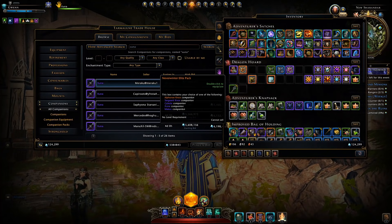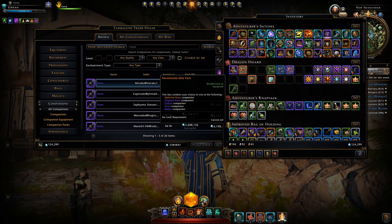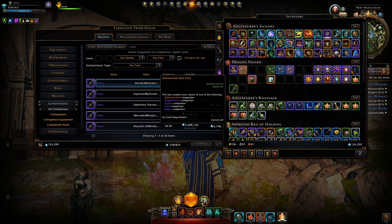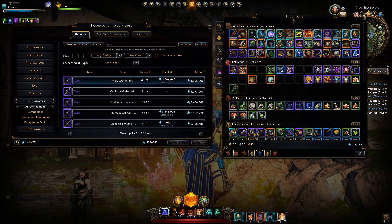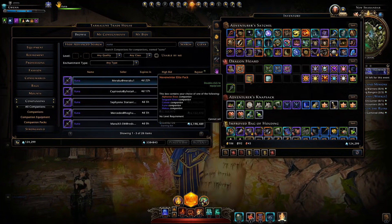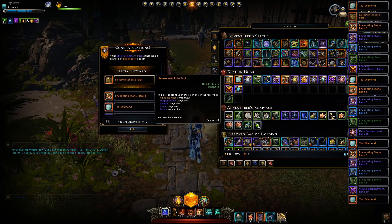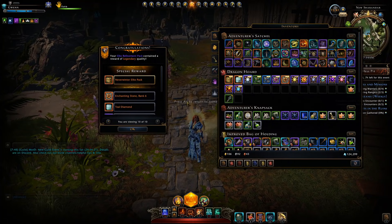I've made a dedicated video to Ksuna specifically — I'll link it in the video description below, so I'm not going to go completely in depth on her here. There is also Celeste in this box; when I went over my healing companions I didn't actually test her out, but now I do have the opportunity. Little spoiler though — she's nothing special. We're going to jump over to the preview server where I open a whole load of these refinement packs to see what kind of drop rate we get.